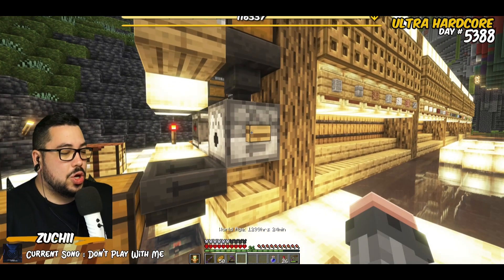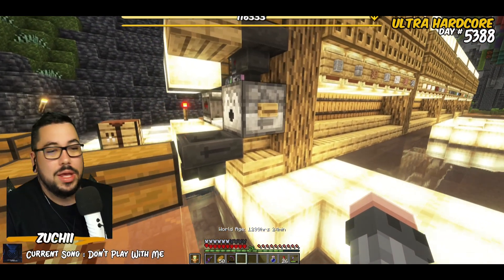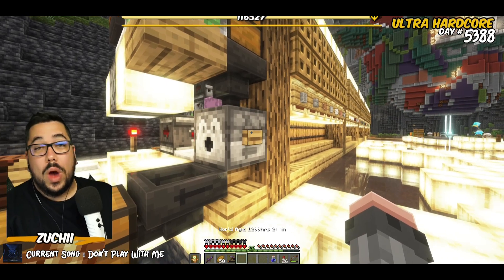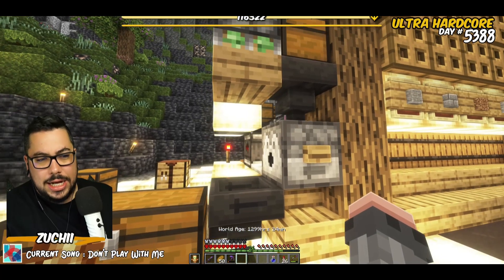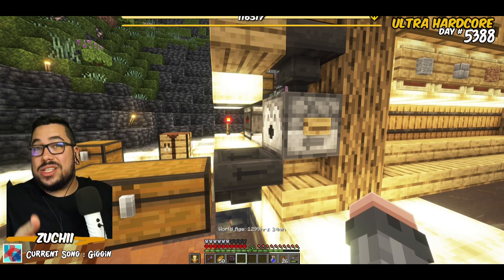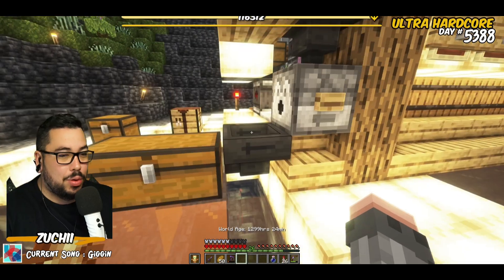To initially prime the system, you could probably set that up with a comparator to have it prime itself, but for now we're just going to press the button. When we press this button it's going to dispense a shulker box. We'll still be able to open it and add or take things out if we wanted to, but it will automatically start pulling items out.